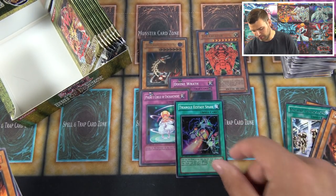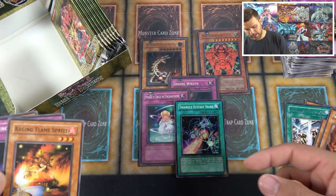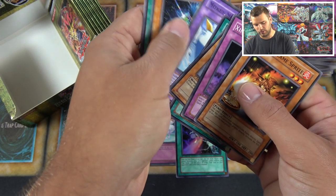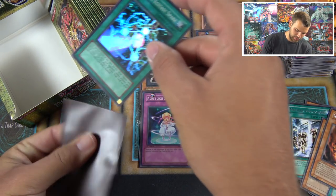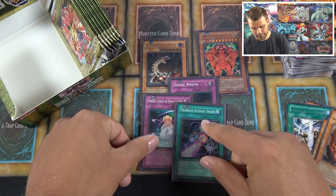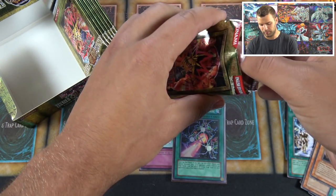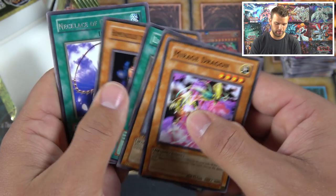Triangle Ecstasy Spark — I pulled that ultimate a few times. Until the end phase all Harpy Ladies/Sisters become 2700 ATK, your opponent can't activate trap cards, and all face-up traps on your side of the field are negated. I was at a tournament trying to play Triangle Ecstasy Spark without Harpy Ladies — kind of like Cold Wave — and the judge said that's not how it works. But I liked it because it was in some ways better than Cold Wave: it also negated the effects of face-up trap cards, basically preventing your opponent from dealing with your attacks for that turn — similar to Heavy Storm.